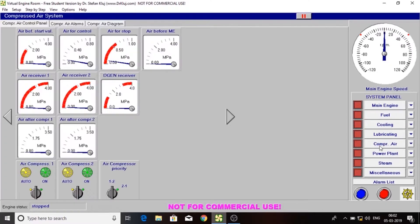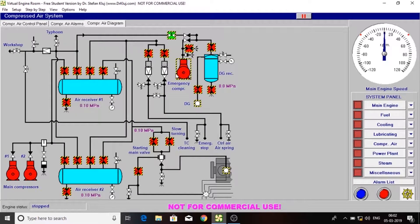Now let's go to the compressed air. Let's turn on the emergency compressor and open these two valves. This valve goes to the DG.